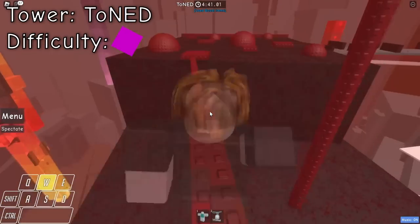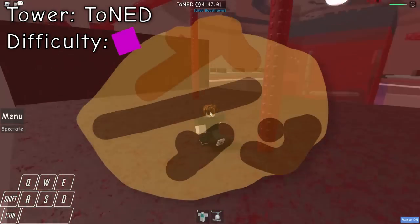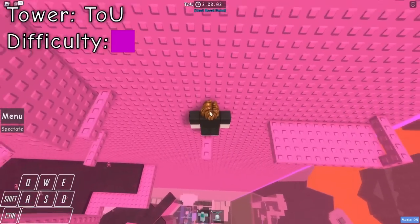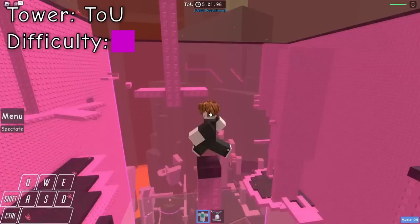You can get decently far on this spinny tower, at least up to floor 9, where unfortunately you can't get past this part without taking damage. I'm starting to think all these towers are impossible damageless. These kill bricks are not for decoration — they actually do damage you. Because of that, floor 10 is impossible to complete damageless, and so is the rest of the tower.